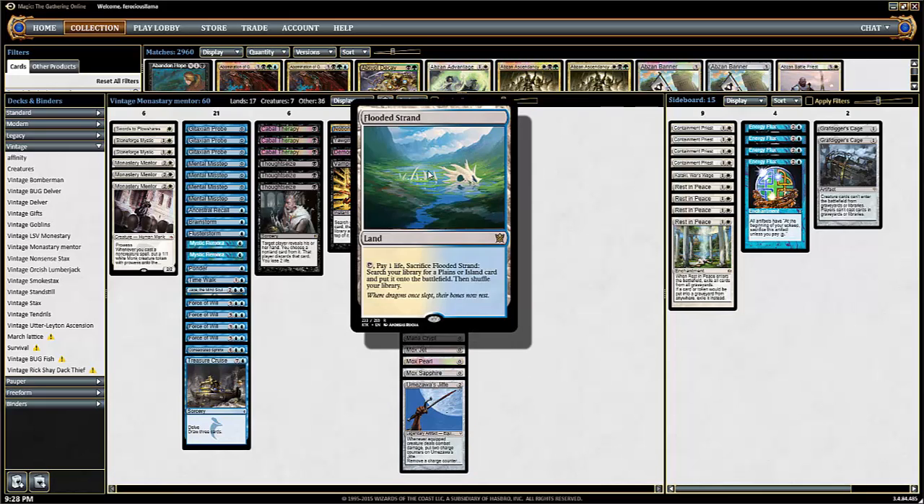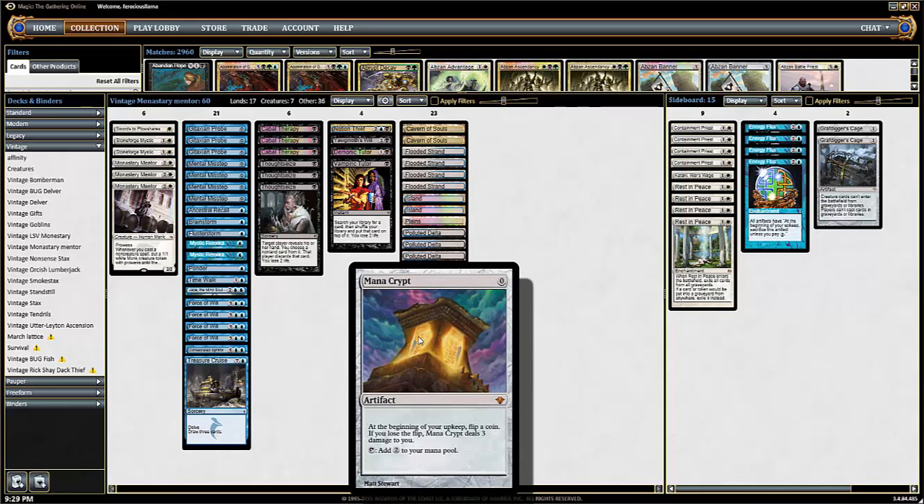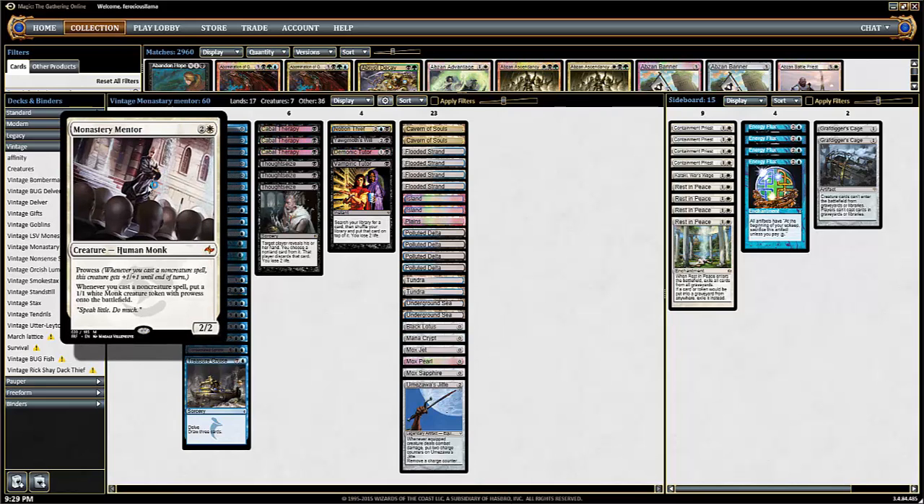We've got our four Flooded Strands, three basic lands — two Islands and a Plains, four Polluted Deltas, two Tundras, two Underground Seas, and then a whole mess of artifact mana. It's actually just the on-color Moxes and a Mana Crypt. The reason there's a Mana Crypt is because it triggers Monastery Mentor.